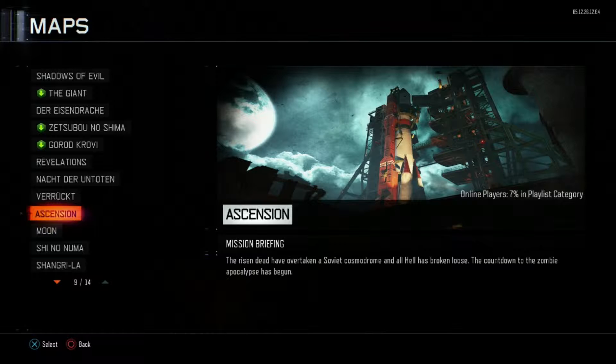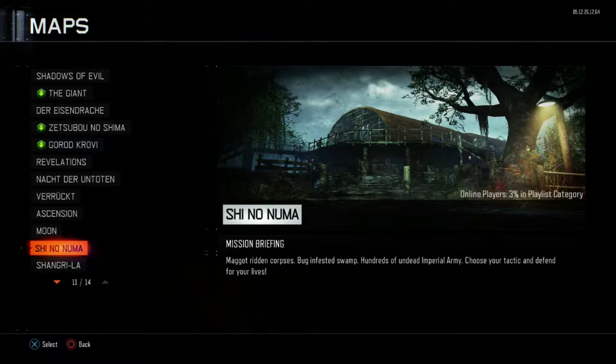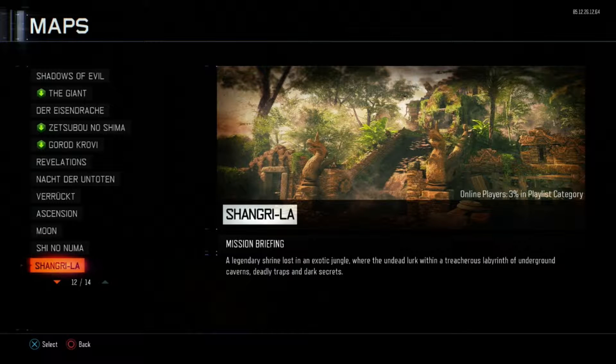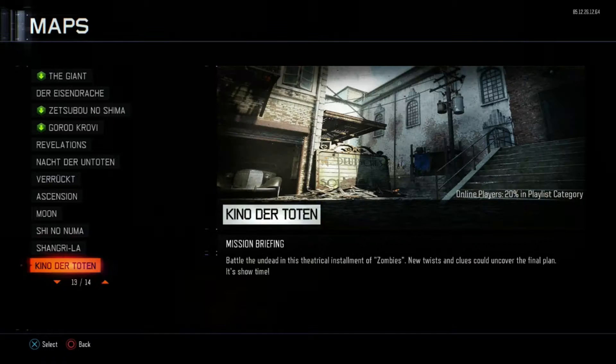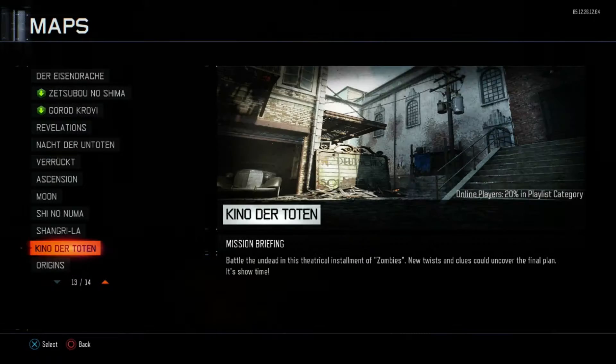Black Ops includes Kino, Der Riesen, Ascension, Shangri-La, and Moon. And also one map from Black Ops 2: Origins. For this video I didn't actually play all of them — I just used material from Kino and Moon, not ruining the surprise so you can play them yourself. As you can imagine, they're perfectly detailed and remastered to perfection.